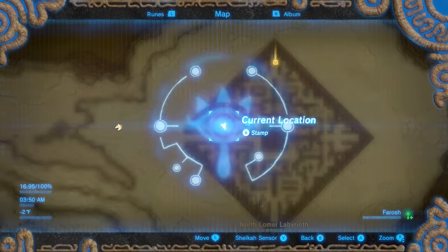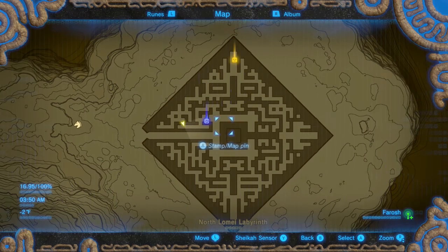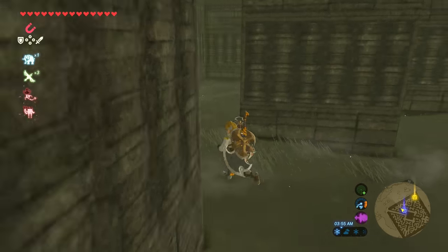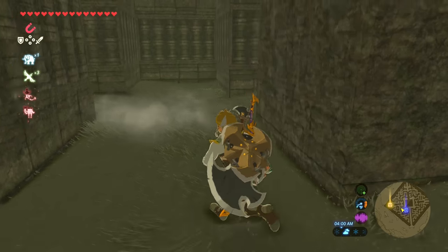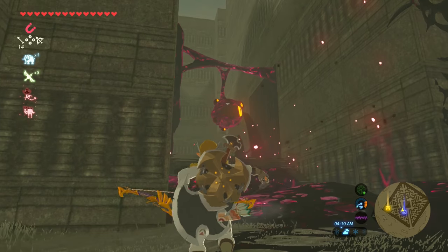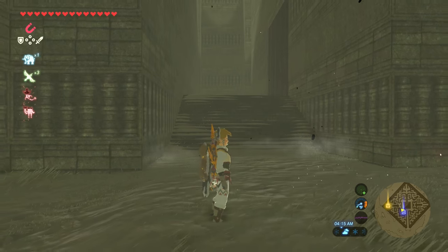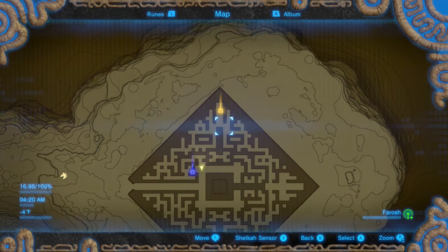Once you get to the edge of this entrance line right here you're going to go through this long hallway. Go all the way down and then make a left, then a left, then a right. It's pretty easy to make a wrong turn but the path is still connected. This is where that yellow marker comes into play — we're actually going to go back to where that yellow marker is.